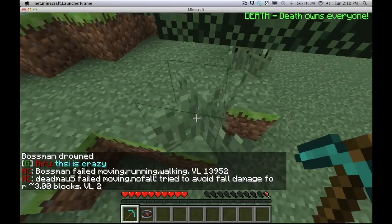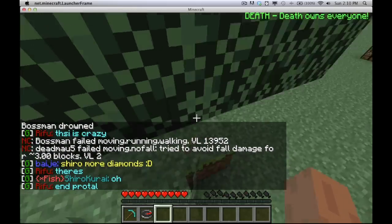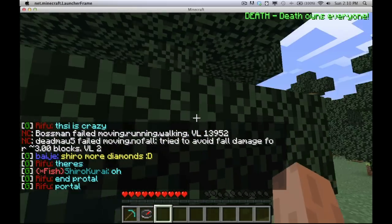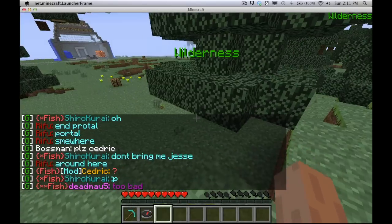With your claimed areas, it's completely protected from other factions. All your chests are locked and your doors are protected. The only people that can modify this area are people inside your faction.